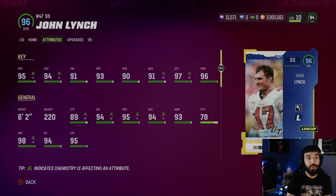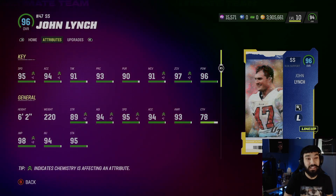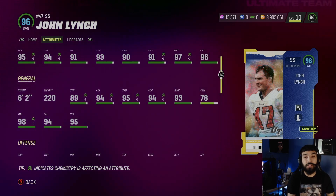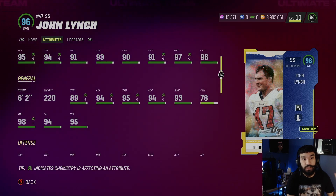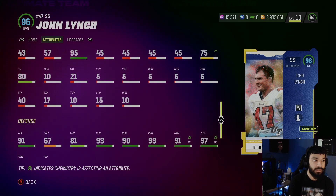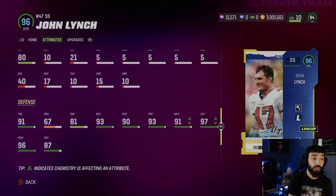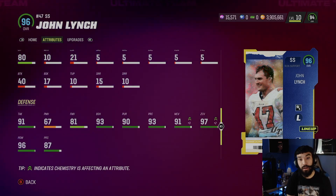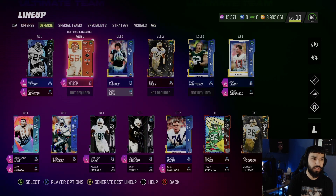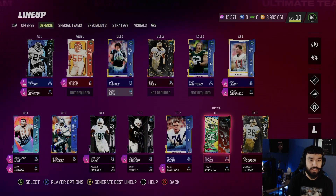John Lynch's stats: 95 speed, 94 acceleration, 91 tackling, 93 play recognition, 90 pursuit, 91 man coverage, 97 zone, 96 hit power. He has 98 jumping — I feel like all these new legend chem cards get crazy jumping. 91 COD, 91 tackle, 93 block shed. Oh my gosh, this card's gonna be fun. I used a free John Lynch last year or maybe two years ago — I do like John Lynch cards.